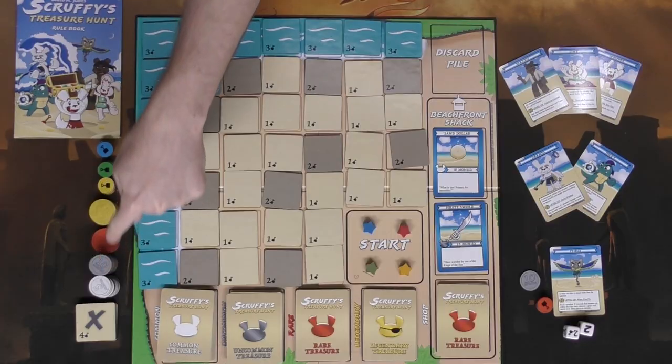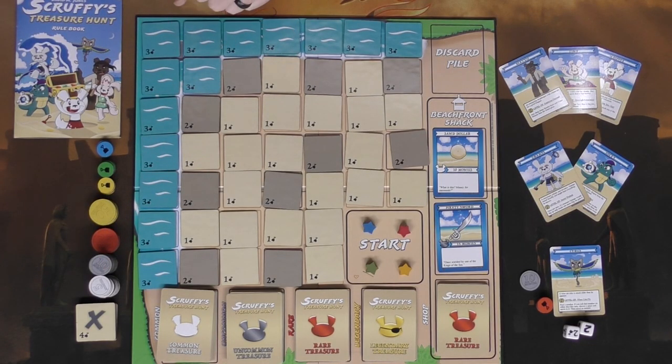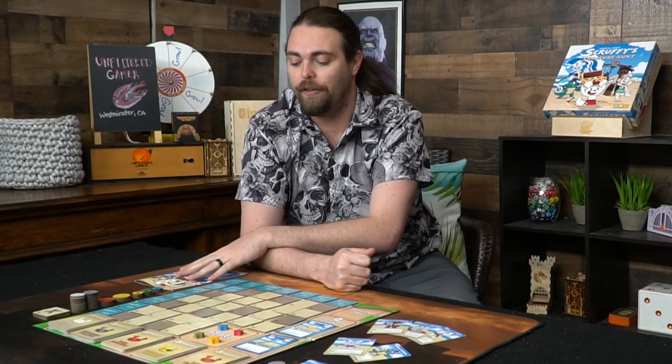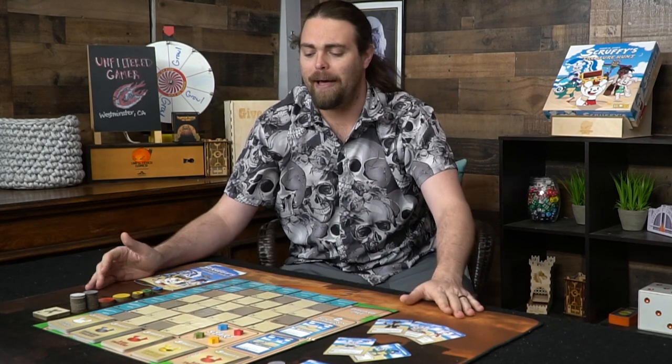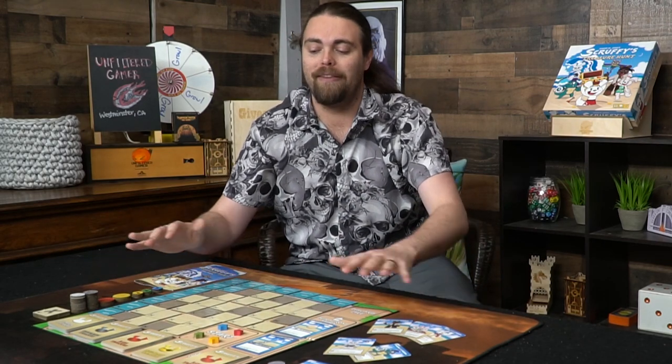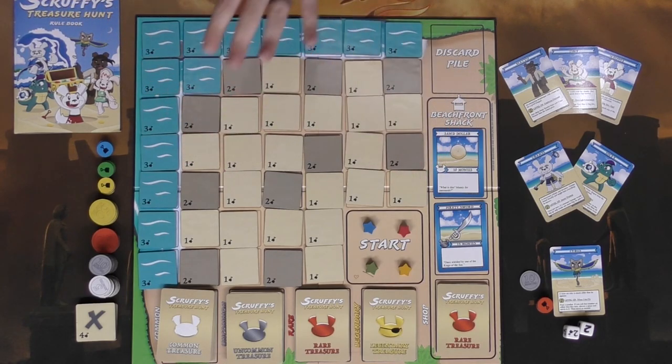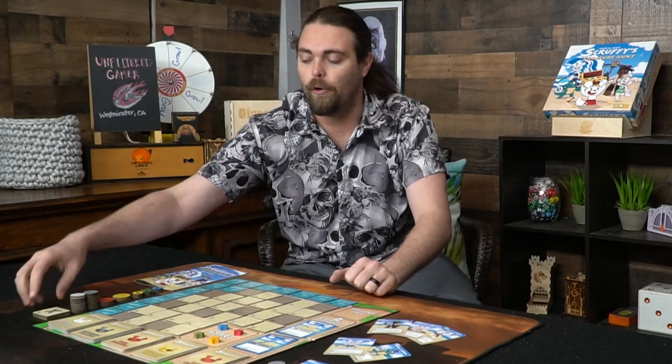Each player gets one of these little star tokens as their character, and they all start in the same space before moving off into the beach to gather treasure. Set up the money over here — fives, tens, twenty-fives, and fifties — within reach of all players. After everybody has their digging tokens, character card, and ten monies, you simply begin the game. The tile layout will differ each play but the same types always go in the same zones.